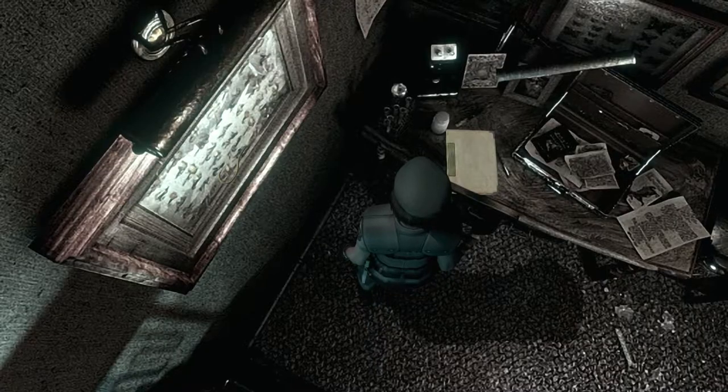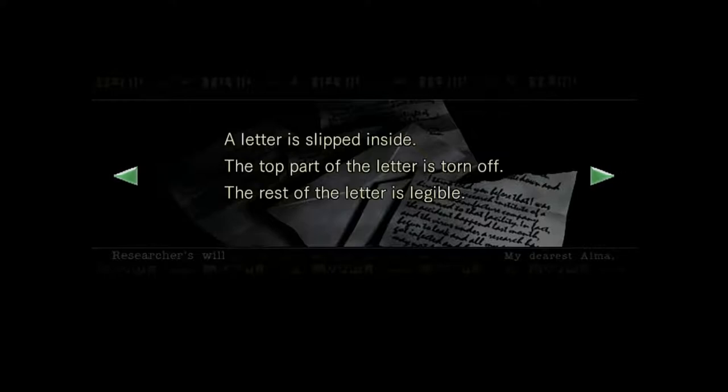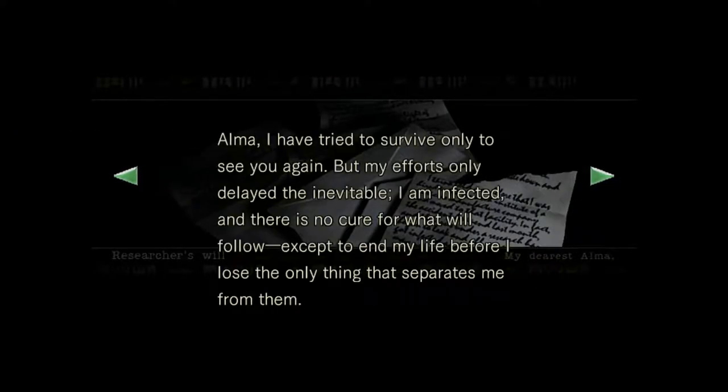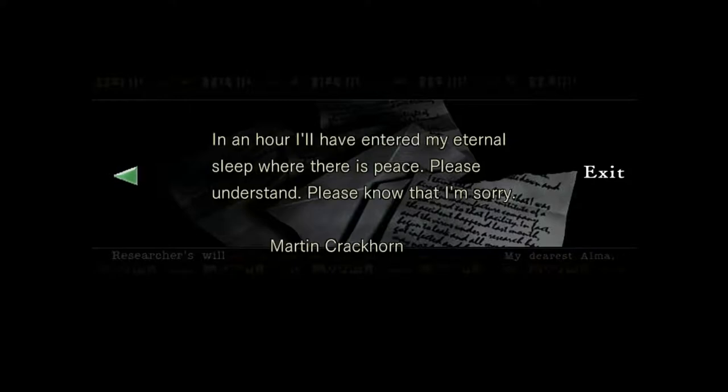Let me try this store now — thankfully I can pick my way in. There's a pretty interesting room here. Let me read these files: 'Researcher's will — a letter is slipped inside, the top part is torn off.' If you're playing as Chris you can read the whole thing, and I will be doing a run with Chris after this one. The letter reads: 'Alma, I have tried to survive only to see you again, but my efforts only delay the inevitable. I am infected and there is no cure for what will follow, except to end my life before I lose the only thing that separates me from them — my love for you. In an hour I'll have entered my eternal sleep where there is peace. Please understand. Please know that I'm sorry. — Martin Crackhorn.'